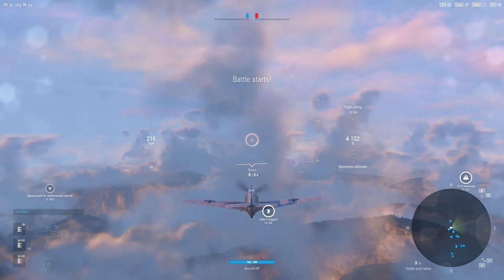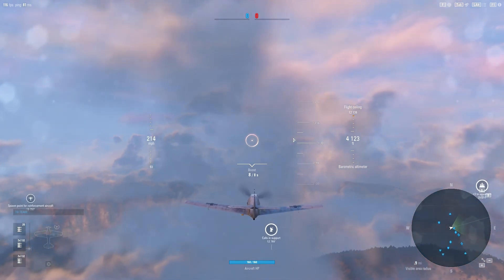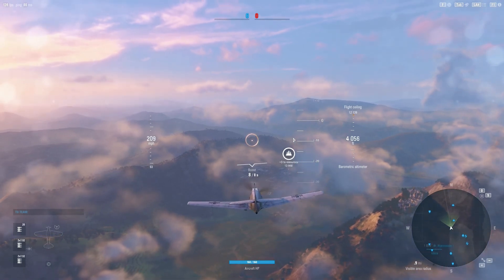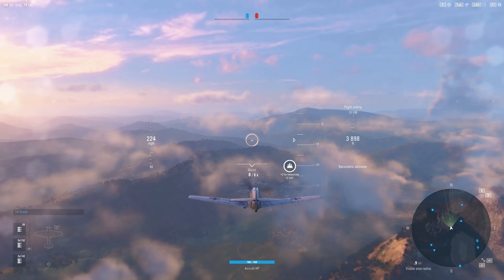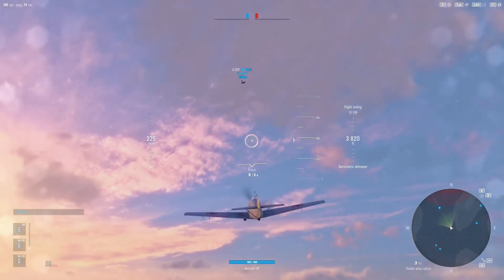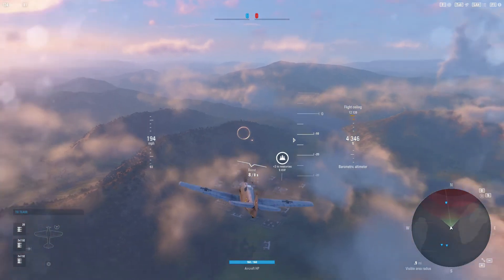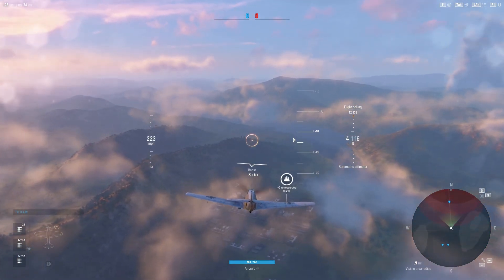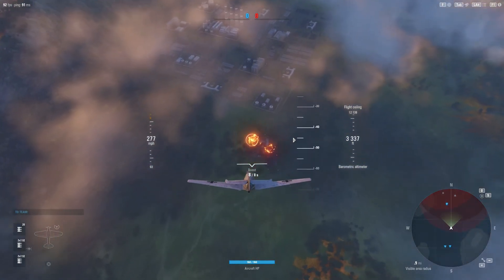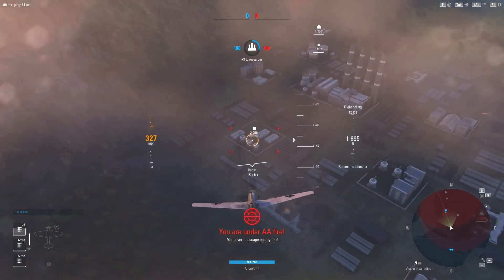Approaching the front line. I'm going to stick with everybody else. Looks like everybody's going to capture the calls in support — usually it's the airports you want to take. Let's go over to the airport. There's only one guy going over here to the airport? He's a heavy — is he a bomber? Well, we'll give it our best shot. Now here comes the anti-aircraft fire. I don't see any of the other planes protecting the base. There are no planes guarding this, so we'll just do some ground attack.